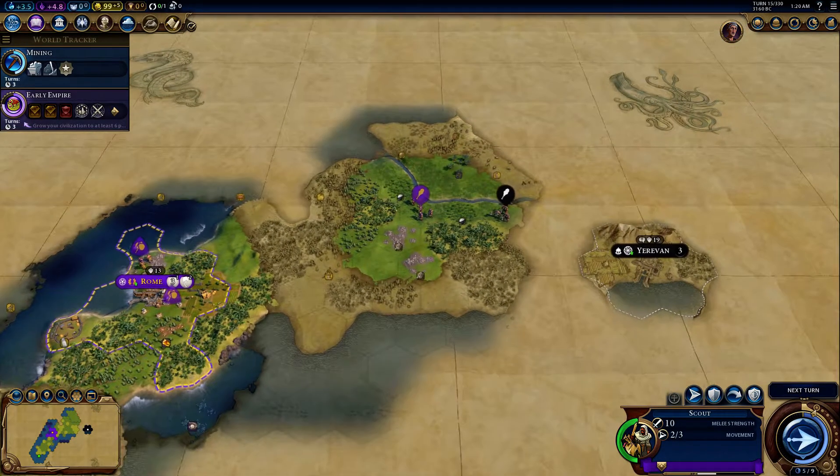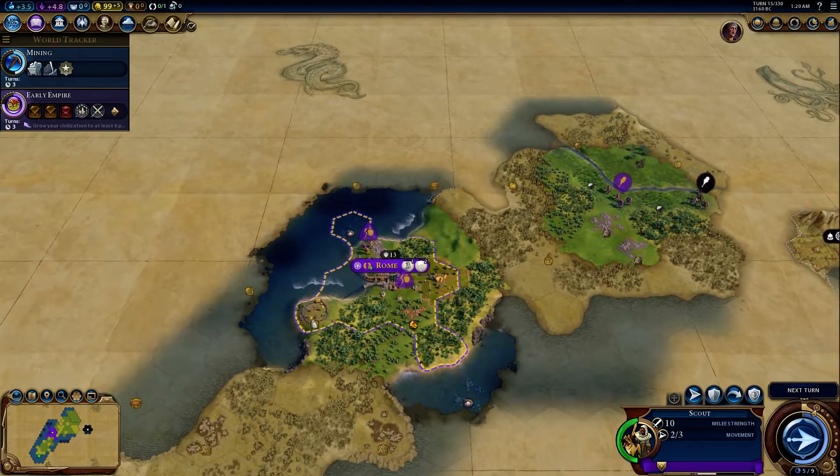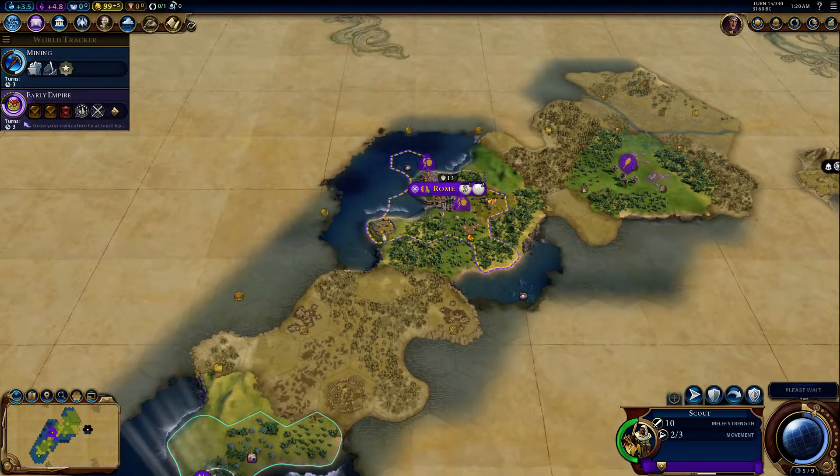I guess we are kind of all by ourselves over here. It's kind of cool — we're Rome. It's a peninsula, and that's what we've got right here.